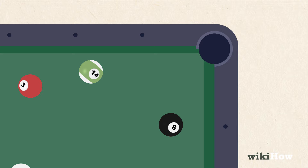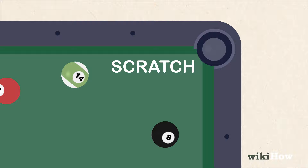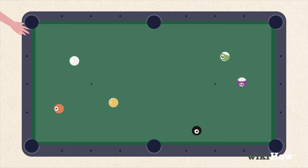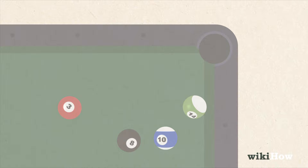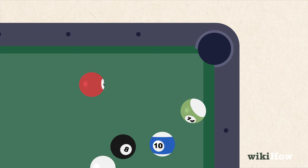Any shot where the cue ball goes into a pocket is a scratch, which is a term for a foul. On a scratch, the opposing player picks the white cue ball up and places it anywhere on the table, behind the headstring, before taking their turn. They must shoot at a ball on the opposite side of the headstring from the cue ball. A scratch also occurs if a player fails to hit a ball, hits an opponent's ball or the eight ball first, or fails to hit a rail or pocket a ball after making contact with one of their balls.